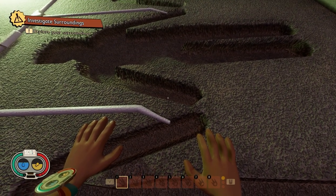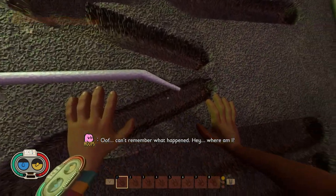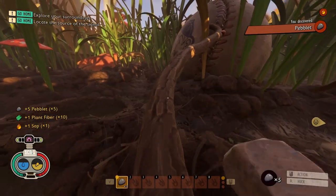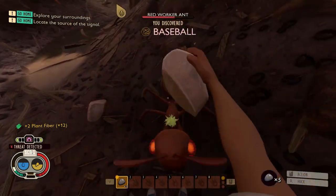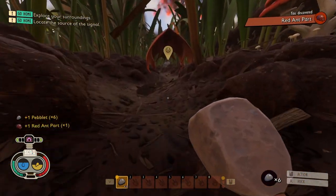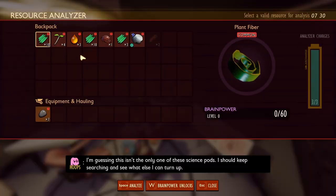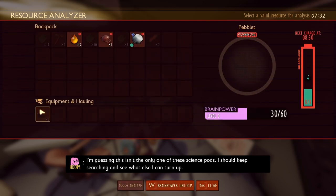I start the game waking up in this crate, unaware of my surroundings as I've been shrunken down to a centimeter. I start by going around grabbing some basic resources that I will need for my tier 1 weapons and armor. I then decided to whack this red ant with my rock as I would need it for its armor set, resulting in one red ant part. I then went over to the field station to research the plant fiber and other resources that I could use to make tier 1 tools and armor.